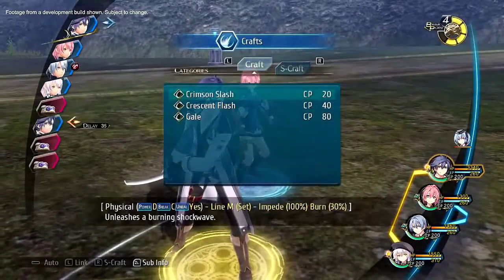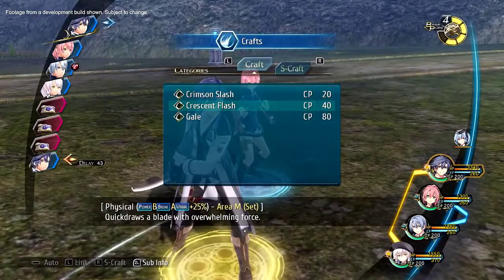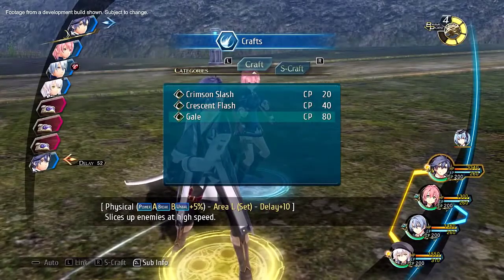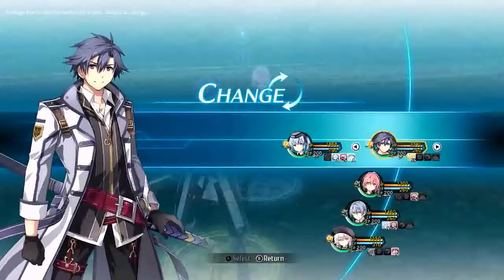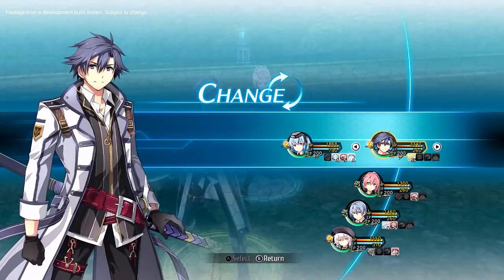Crafts are next. Crafts are special skills unique to each character. Unlike Arts, Crafts will be performed instantly but require CP to use. Although you can only have four party members at a time in battle, you can always swap out to other playable characters traveling with you. The right person for the fight is always at your fingertips.